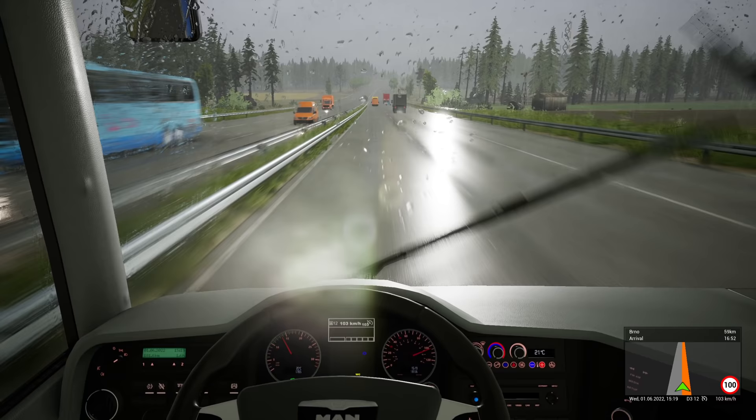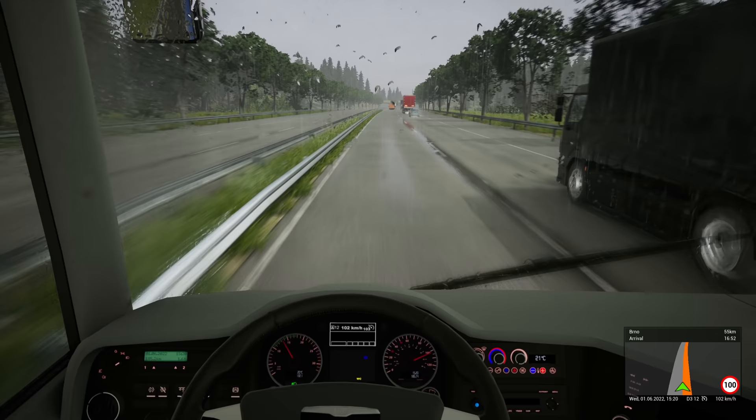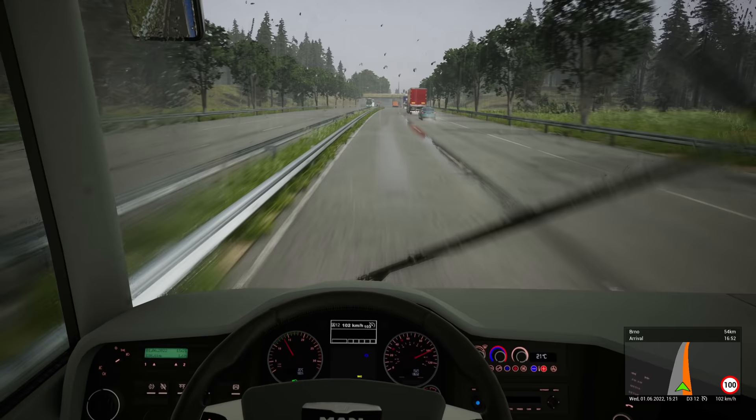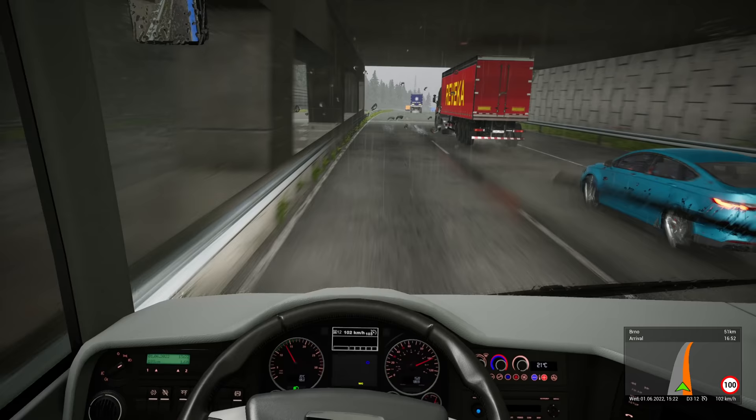Got little minibuses — transit minibus. TUI bus on the left there, so TUI must operate holidays through to the Czech Republic. Maybe it's a holiday to Prague and it's a coach excursion that takes you down to Brno — they must do. Another coach here — he's just been cut up by that red lorry.